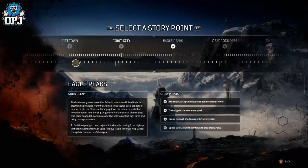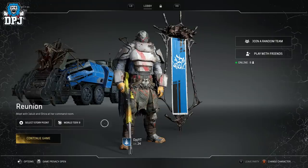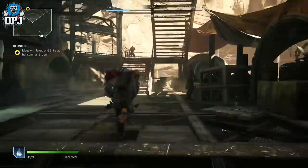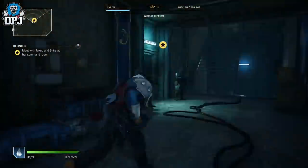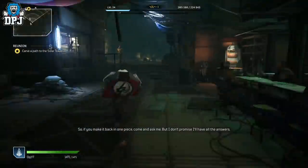To get to this mission, here's what you need to do. From your lobby, select the story point of Rift Town — this is very early on so more or less everybody can do this. Then select the point 'Meet with Jacob and Sheera at her command room.' Load this up, head to that point of interest on the map, cut all the cutscenes, and then just follow the path I take.